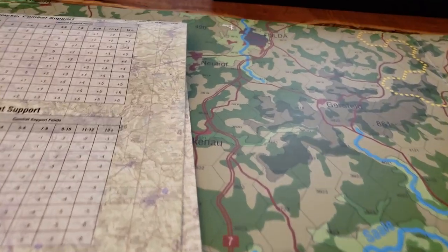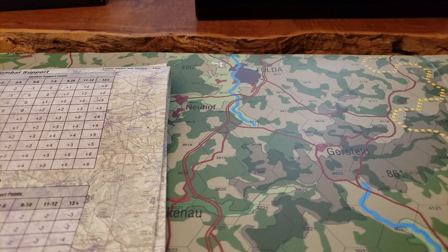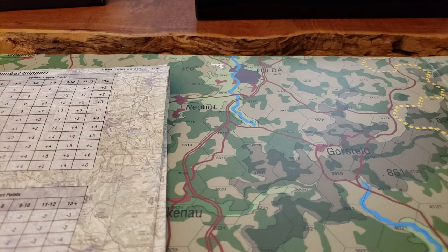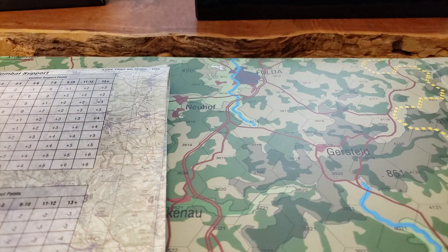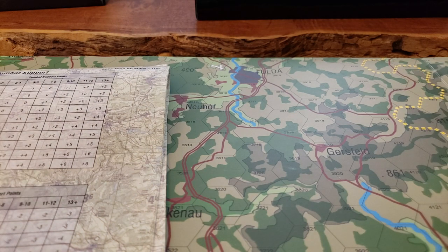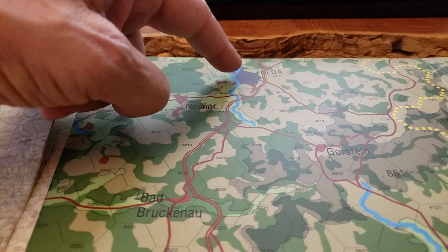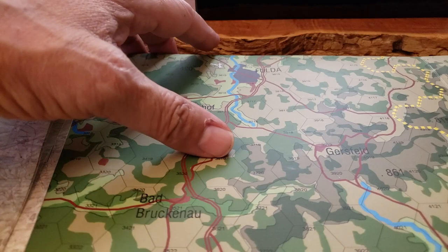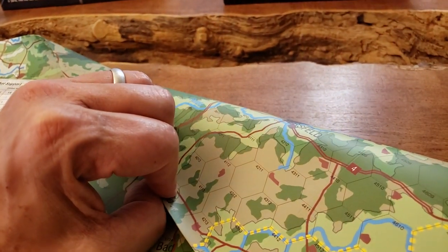Crossing the border costs movement as well. It's really not till turn two or three — six to nine hours in — before you're approaching Fulda and getting into contact mode where you're looking to begin the engagement. One of the things Pete did that was probably an error: he said a division should attack across a 10-kilometer front, and I said you're right, so why are you attacking across a four-hex front which is 20 kilometers?